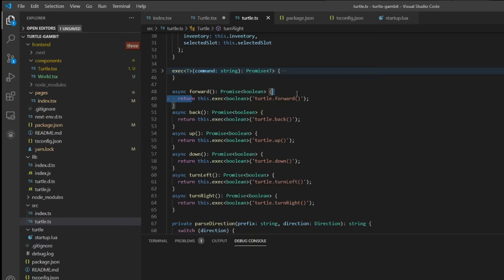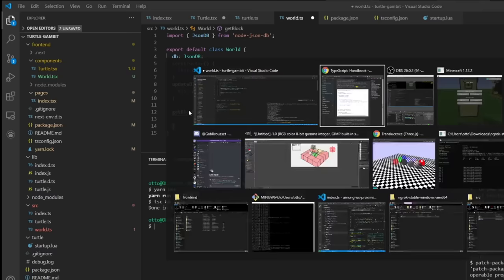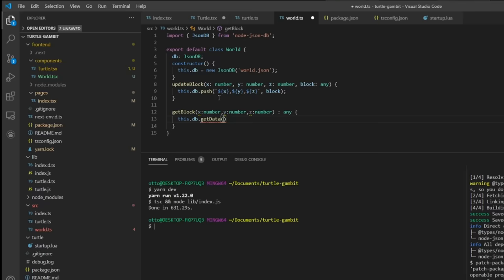The world stores the database — in the constructor I initialize: `this.db = new JsonDB`. I want a function called `updateBlock` which takes x, y, z and pushes the data. Then a `getBlock` function that returns `this.db.getData` at the data path. That's all we need for world storage.